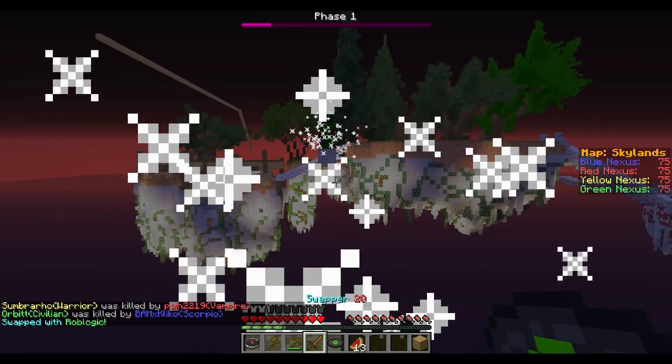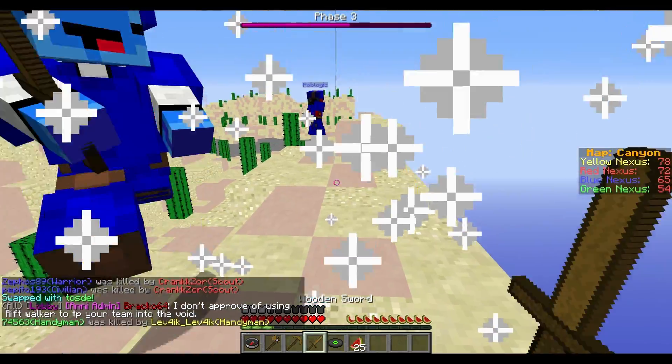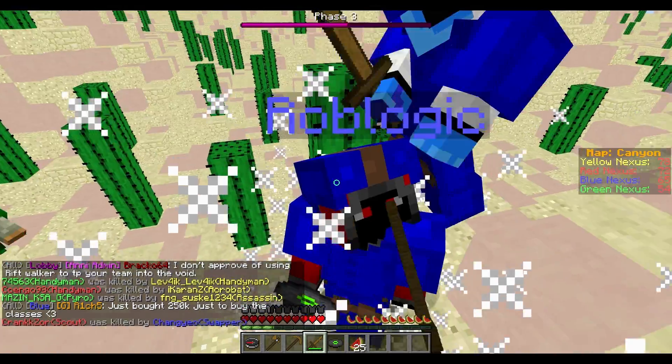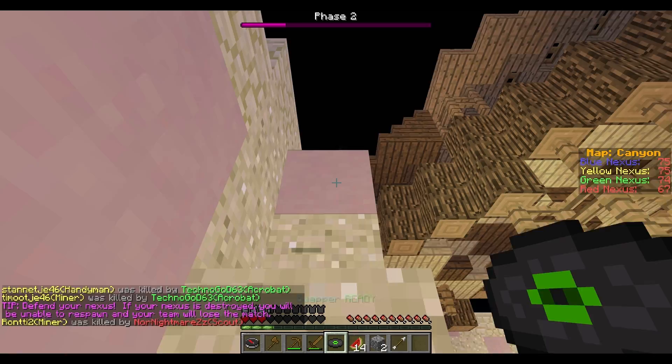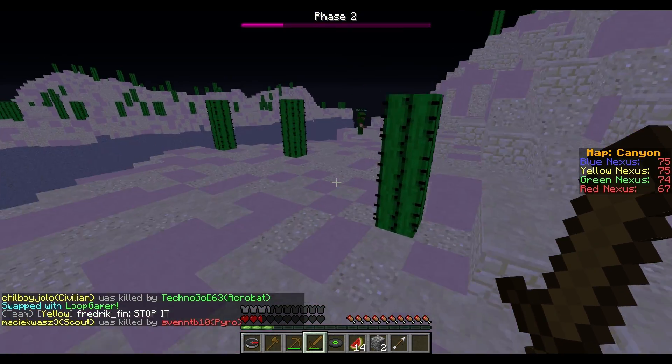There are so many things you can do with this class. You can swap with an enemy who has a higher advantage than you — for example, a hill. If you swap with them you can use the high ground and push them back down. The slowness the enemy gets is great if you want to run away, as it gives you a slight head start.